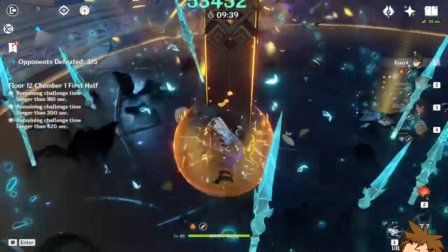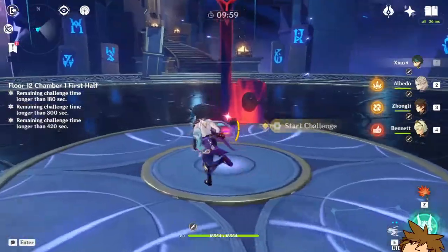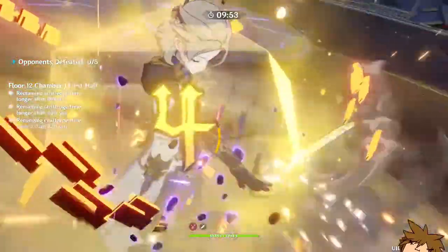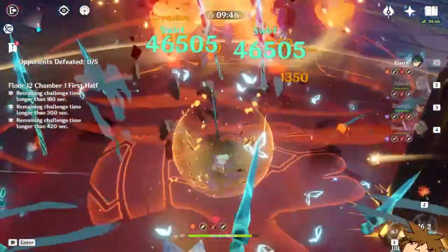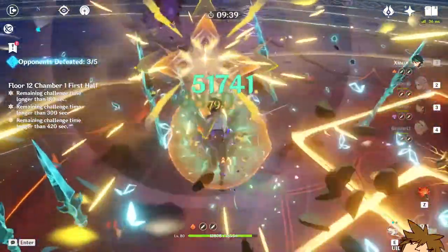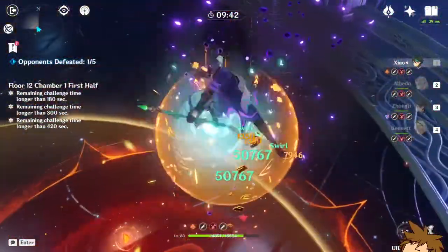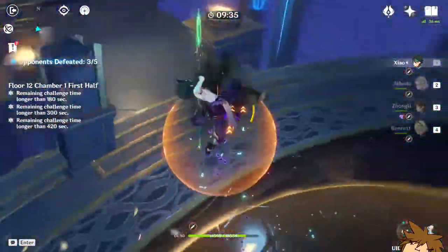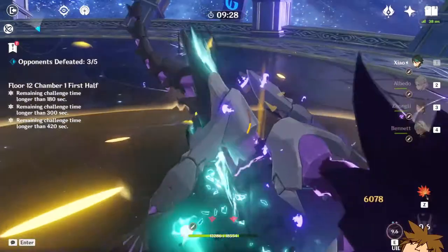We hit 57,000 — that's the maximum amount with the Black Cliff Polearm! Now let's try the Primordial Jade Winged Spear with the same rotation. There we go — 46k. The Black Cliff Polearm has certainly outdone itself. Doing 51,000 — that's the max for the Jade Spear. So 57k on the Black Cliff Polearm versus 51k on the Jade Spear with multiple opponents. That's very interesting.